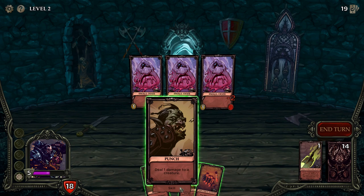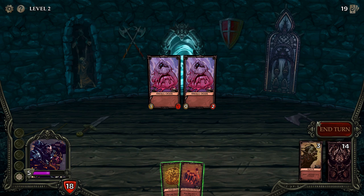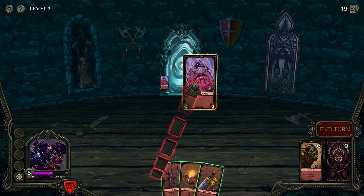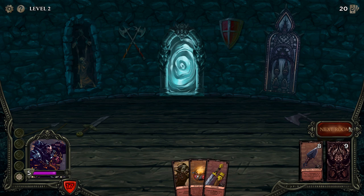Reduce attack of a non-boss creature by two — oh that's awesome. I'm not going to use that on these guys, they're not doing much damage to me. Deal one damage, draw a card — I'm going to take that. That's quite good if we need to get rid of treasures in our hand so that we can trigger last word effects.